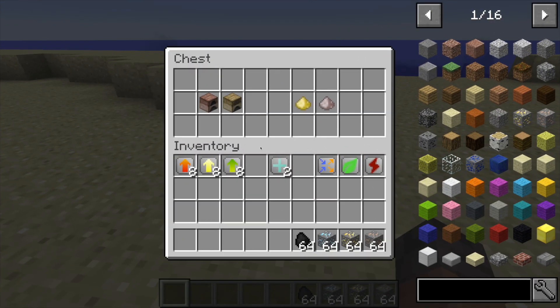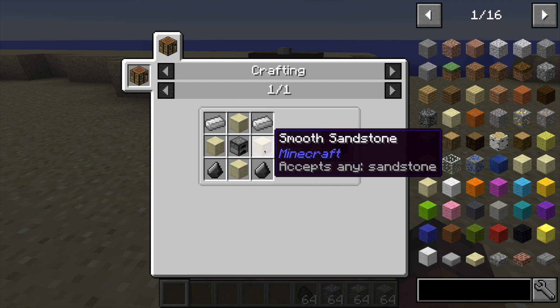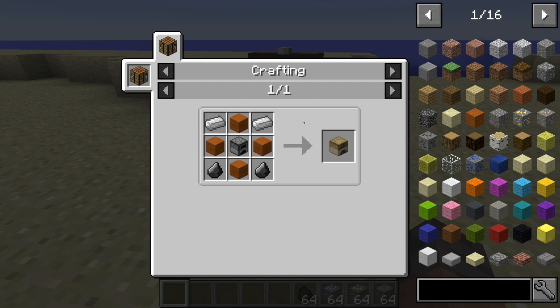The two machines added to your Minecraft world are the furnace - but a little bit differently - and the pulvis. To make the furnace you need four brick, two iron ingots, two coals, and a normal furnace. To make the pulvis you need two iron ingots, two flint, four smooth sandstone, with any type of sandstone surrounding a furnace.